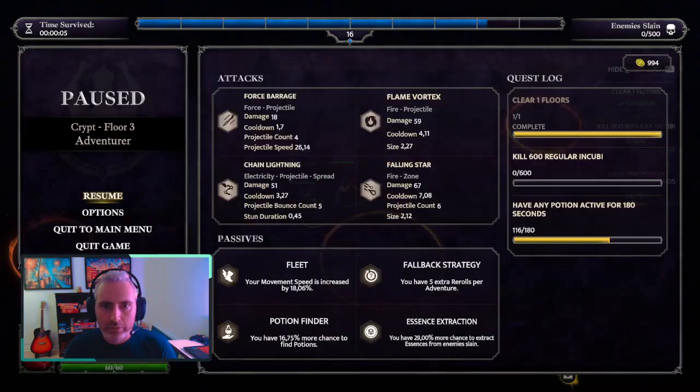This is the third floor. Let me press pause here. Third floor — I took force barrage, flame vortex, falling star, and lightning. Passives: fleet, potion finder, essence extraction, fallback strategy. This is my build right now. I don't know how well it's going through.